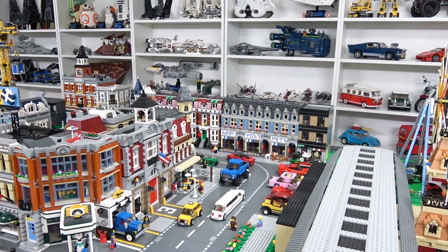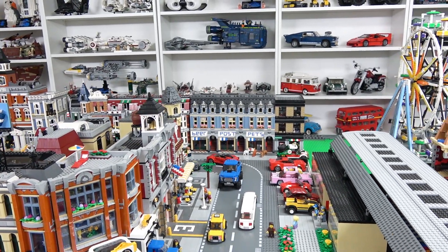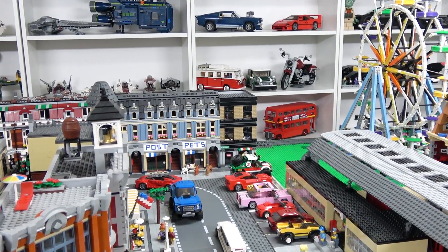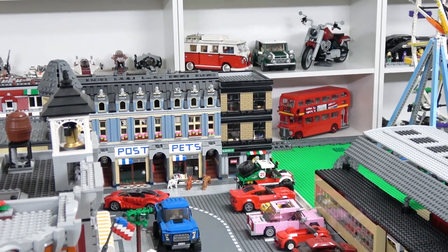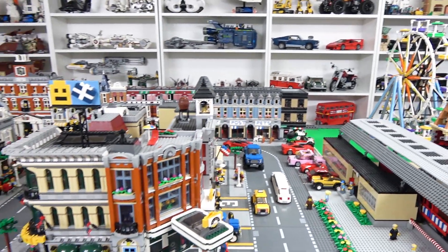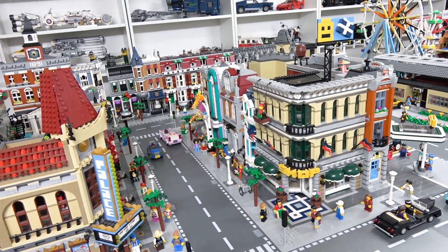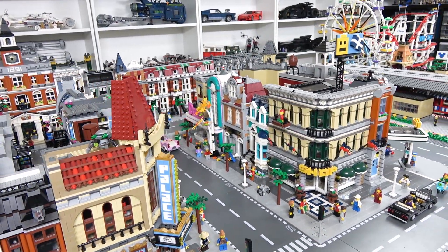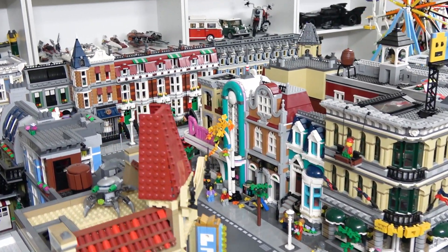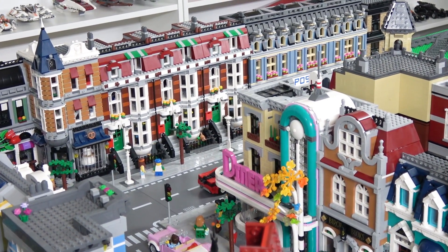Then we have a triple Pet Shop — I've got it as Beer Post and Pets, and I do want to change the colorization of those letters still. Right over here in the corner we have a custom MOC of Peter Parker's apartment along with a pizza place. Right in beside the Corner Garage we have the Grand Emporium, and right beside that we have the newest modular building for 2020, which is the Bookshop. Then on the corner right beside the Bookshop we have the Downtown Diner.